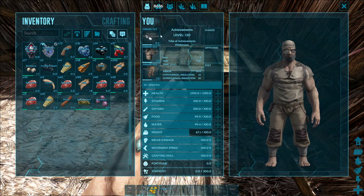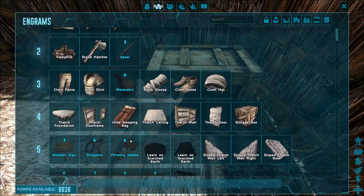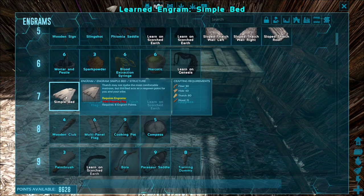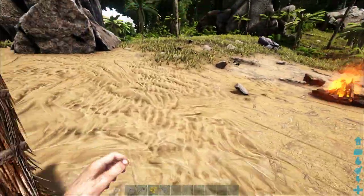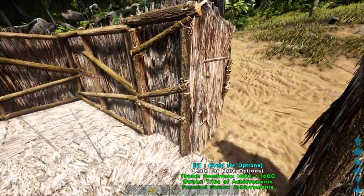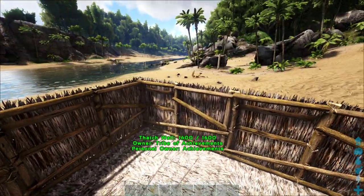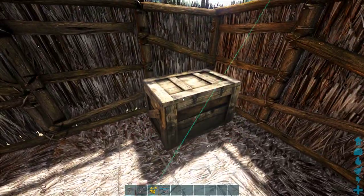The thing about sleeping bags in ARK is you can only use them once and then they break, so let's see if we can make a bed instead because a bed is permanent. A bed costs hide, fiber, and wood — I need a little bit more wood. My base here is being built on the beach, which I would actually advise you to never do.